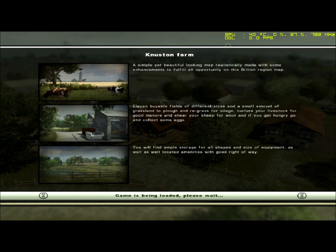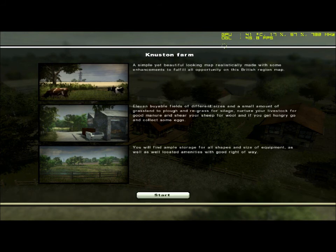A simple yet beautiful looking map, realistically made with some enhancements to fulfill all opportunity on this British region map. 11 viable fields of different sizes and small amounts of grassland to plow and re-grass for silage.